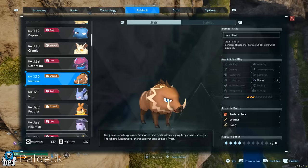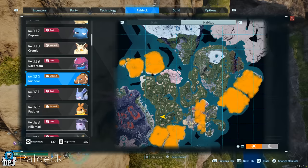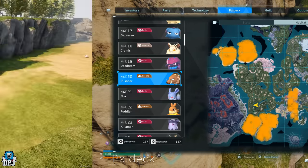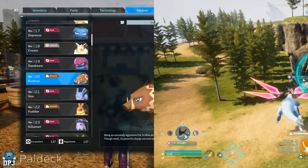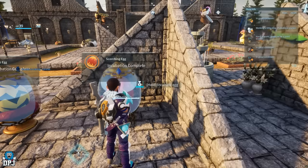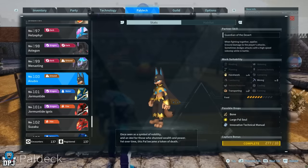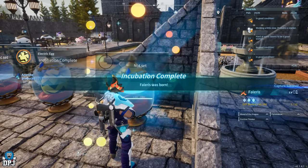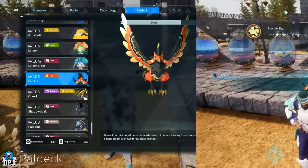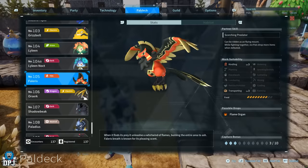We're going to go and tame another low-level pal — Rushoar. You may have one of these already; they're all around the starting areas of the game, really low level and simple to get. Once you have one, breed it with Grisbolt — this will give you a Vaelet. Vaelets are great flyers early on in the game. But if you then breed Anubis and Vaelet, you get a Lyleen, which is an amazing pal exclusive to the higher-level areas — not seen until around level 40 plus. So an easy way to get these.